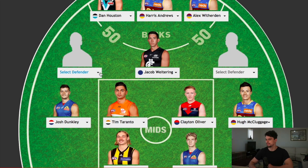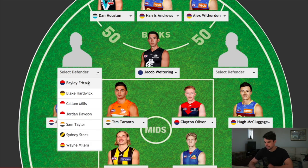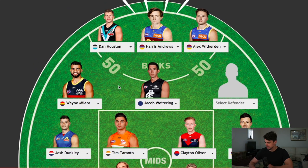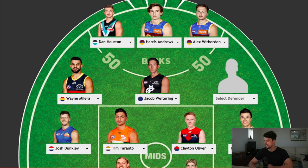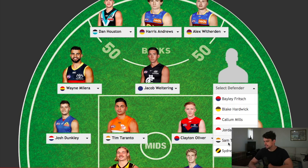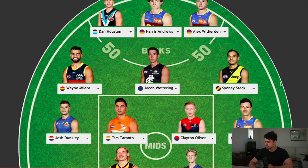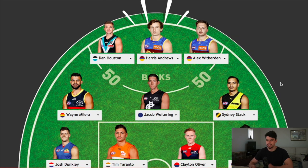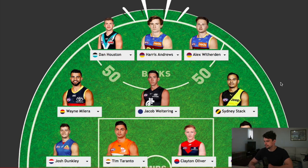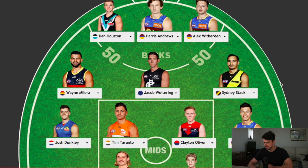On the two flanks, I probably want a bit of rebounding ability. One name is probably Millerer — he gets talked up as a potential superstar, so I'd probably have him on that flank. That leaves one spot from Fritsch, Hardwick, Mills, Dawson, Taylor, and Stack. I really like Sam Taylor, but I just don't think I can squeeze him into this side. I'm going to go with Sydney Stack. It's a testament to him that he makes this side despite being a first-year player — he's probably one of the most ready-made.